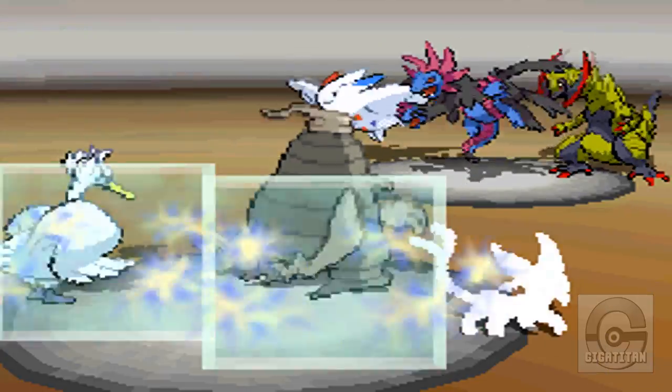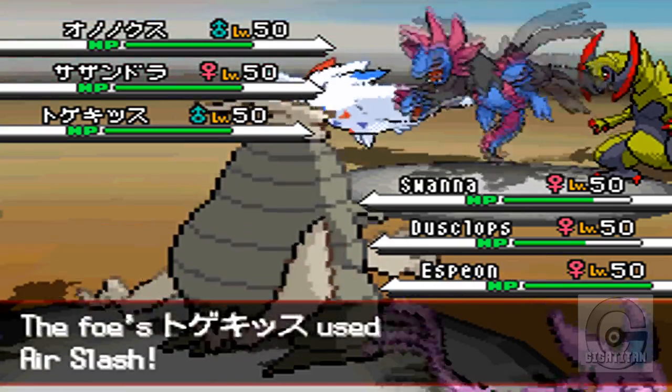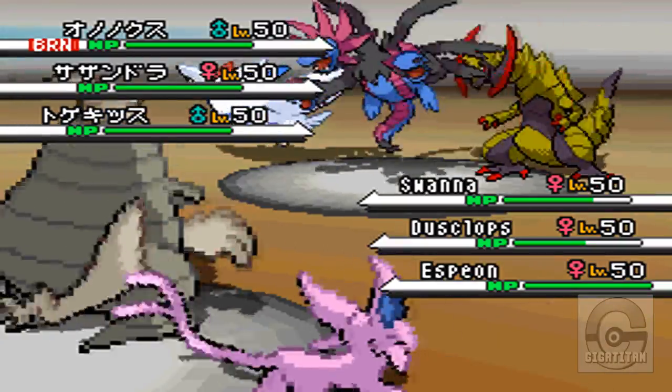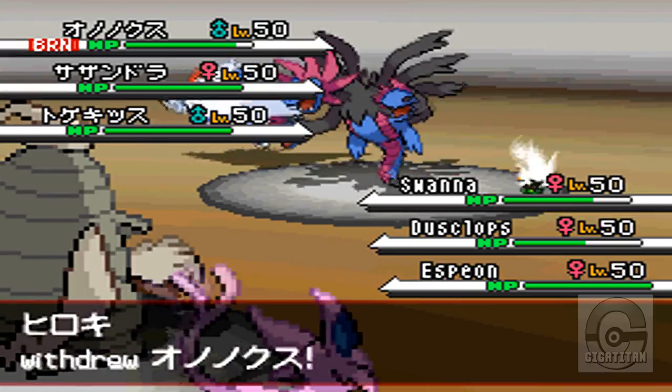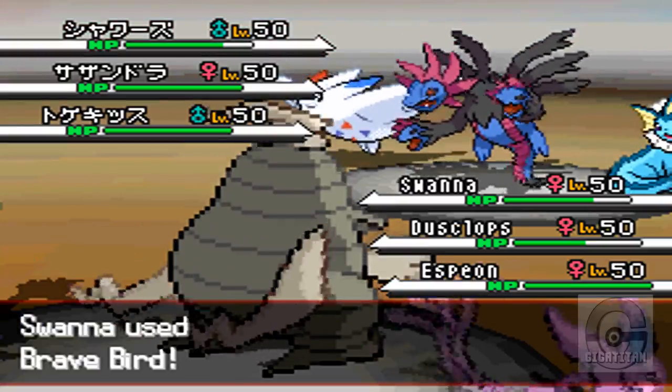Right here, I just set up a Reflect with Espeon. I go for Will-O-Wisp on Haxorus in order to lower his attack and just lower his damage output. And I'm going to go after Vaporeon right now.